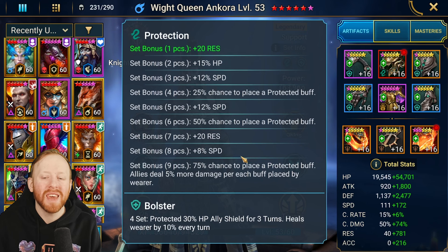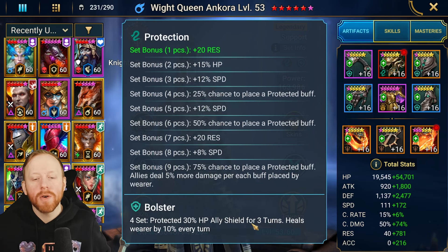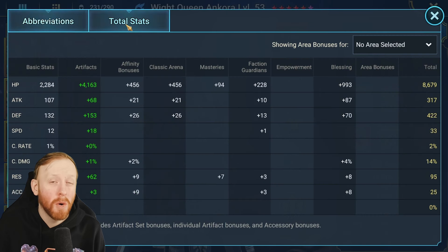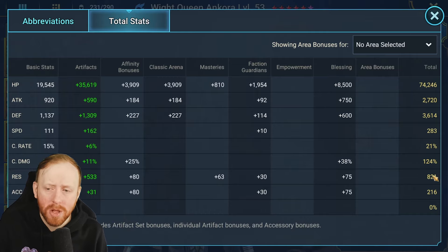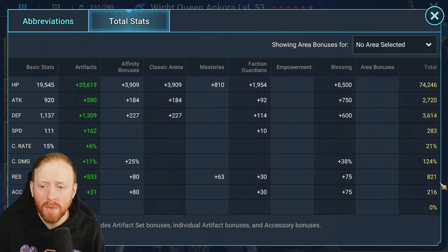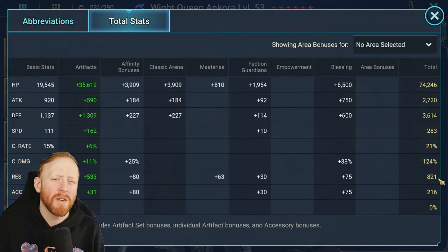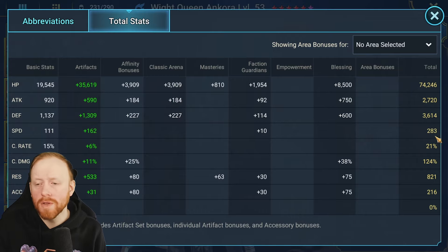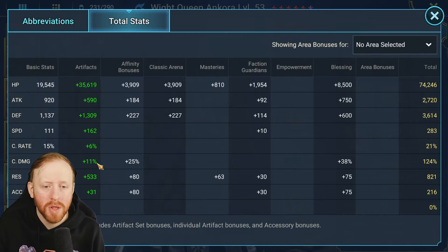The bigger her HP pool, the bigger the shield on the A2. I like Bolster because it gives you a heal as well as the initial shield, so you get some initial effective HP and continuous sustain. In my build I've built predominantly for arena — you don't need this level of resistance for non-arena content. I have 821 resistance here for arena. For things like the Mischief Head, around 400 will do the job. For nightmare, 450 is sufficient. Having good speed on her is also a good idea — don't build for damage.